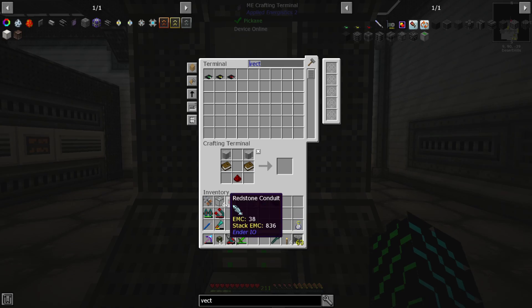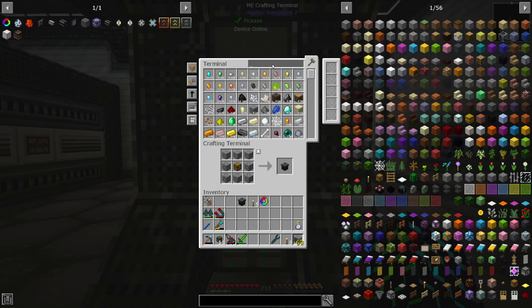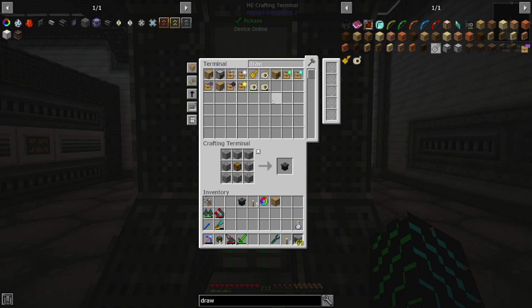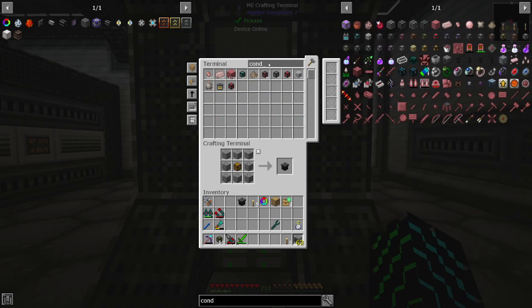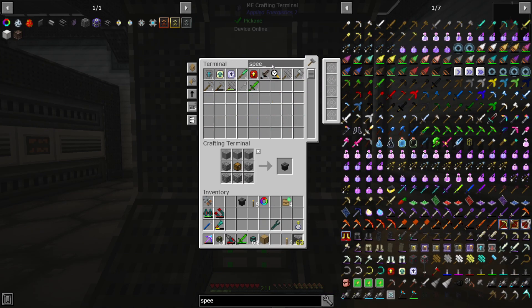Let's toss you guys in here and grab a trash can. And let's also grab ourselves a drawer and some storage upgrades — I don't think we'll ever get to that point, but. Let's see, we need item conduits. Do we have any speed upgrades? Yes, we do — we only need 15.